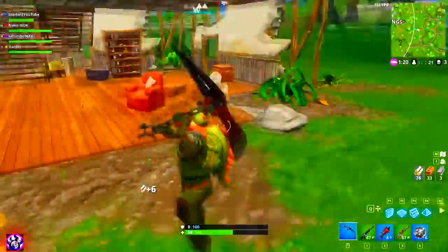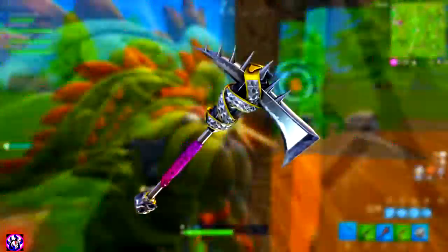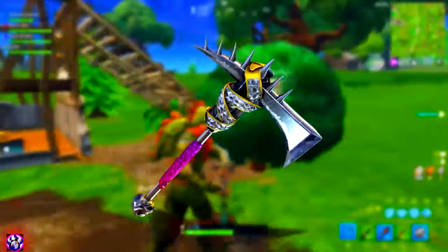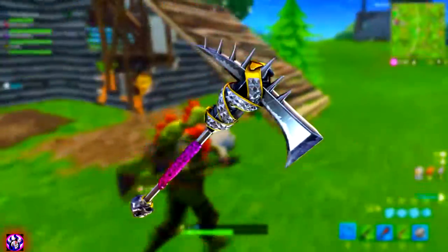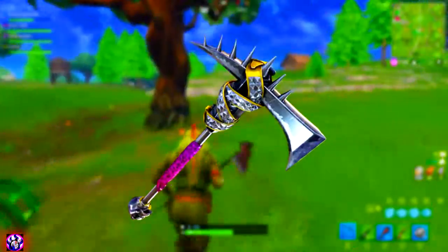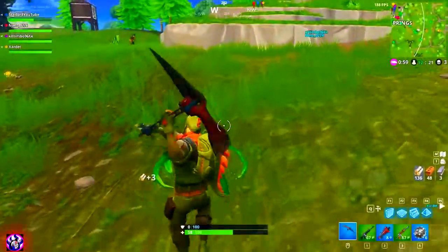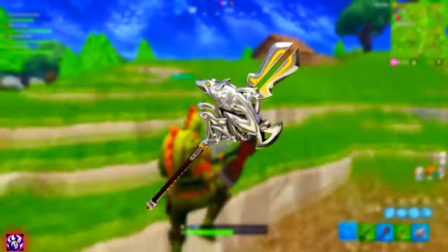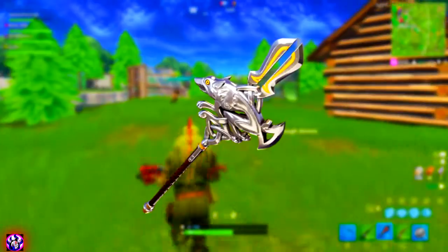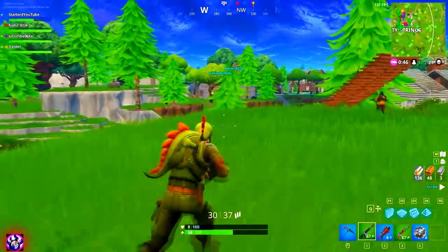Last but not least, we do have the brand new awesome looking pickaxes. Starting off with the pop punk one — as you can see, it looks absolutely insane. It's got a belt buckle wrapped around the top of it, it's got some kind of weird leopard print pinky thing to hold onto, and at the very bottom it's got a skull on it. Personally, one of my favorite looking ones. Then we have a gladiator one which looks very strange — it's got a wolf on it with a yellow eye. It just looks very, very strange.